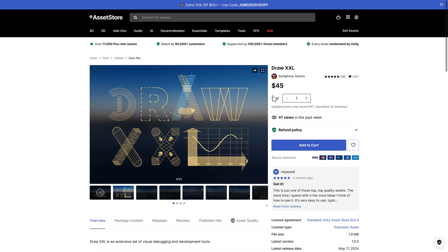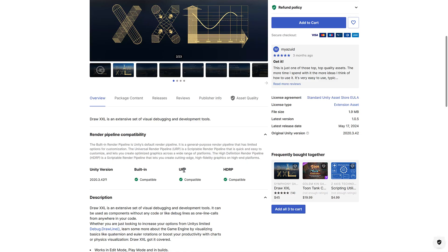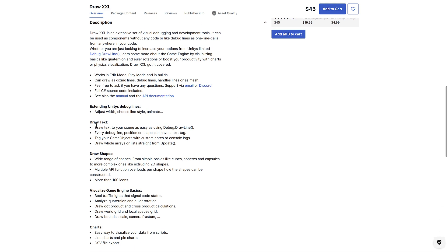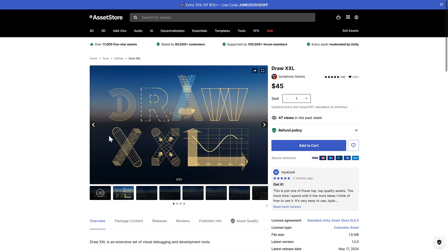The first highlight is Draw XXL. This is one of those utilities that is just super useful — I actually just did a feature on something like this for the Godot game engine. It enables you to easily draw visual things in the world. It's good for visual debugging and development tools, works with all the major pipelines, and works in edit mode, play mode, and in builds. You can draw gizmo lines, debug lines, handle lines, meshes, text, and shapes to visualize how things are working. Super handy stuff.